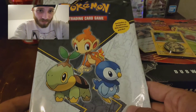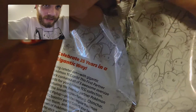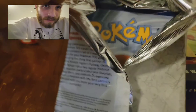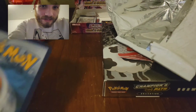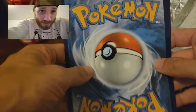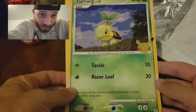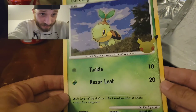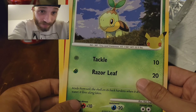Let's get this party started with the First Partner Pack going straight in right now guys. Open it up just like a pack. Okay, take our packs out, let's see what we get with this first. We got our packs — we got our Turtwig, 25th anniversary, nice — tackle, razor leaf, made from soil.